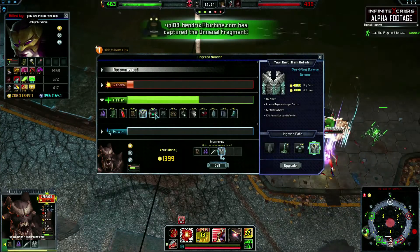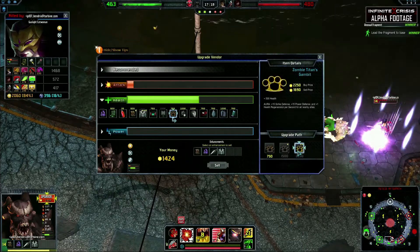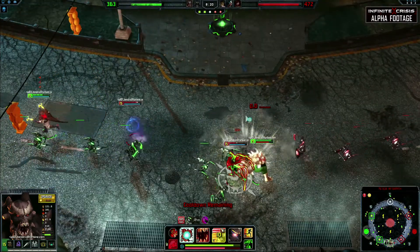When building artifacts, you should focus on buying health, cooldown reduction, and more health. The occasional attack and power defense artifact is good, and with enough attack damage, Doomsday shines in the offensive bruiser role.